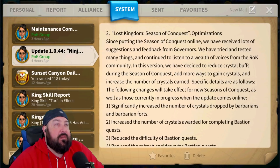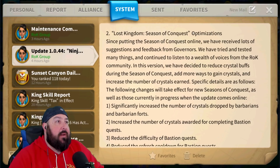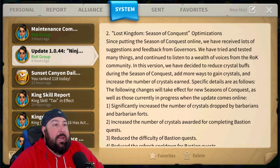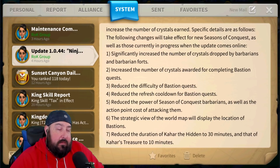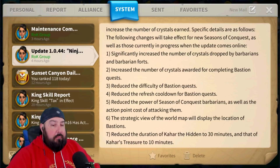Number two: Lost Kingdom Season of Conquest optimizations. Is this the Baba changes that have been out there? Since putting the Season of Conquest online, everybody's been giving feedback and they like to listen — that's good. Adding more ways to gain crystals and increasing the number of crystals earned. Significantly increased — I love the word significantly. Increased the number of crystals dropped by barbarians and barbarian forts. Activity breeds better things in the game. I like that.